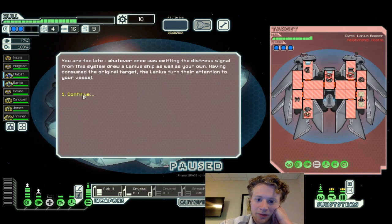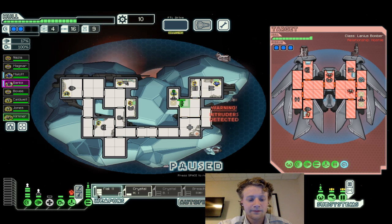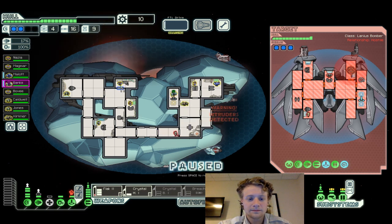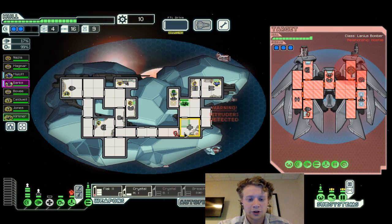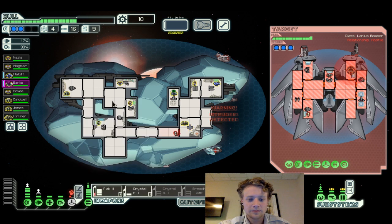Nothing of that much interest at the store actually. Let's go to the distress beacon. You arrive too late — a Lanius ship has consumed the original target and turns its attention to your vessel. What the actual... okay, Kirkner needs to get out there. That's not gonna help at all. We'll meet that guy in there — turn off the teleporter for now, now we just wait.